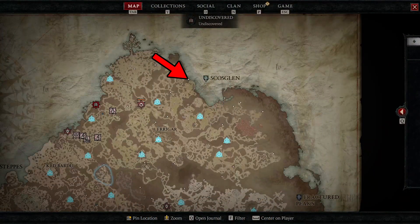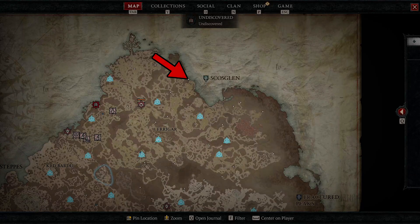The Vault of the Forsaken Dungeon can be found right here on your map in the Skosklin zone, and that's going to be pretty much it. I hope this video has helped you, and thank you for watching. We'll see you next time.